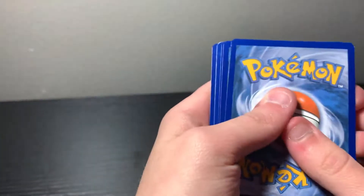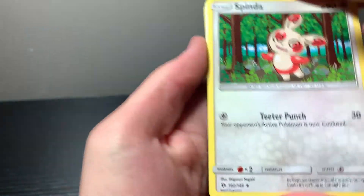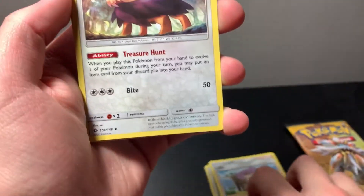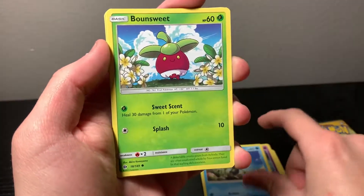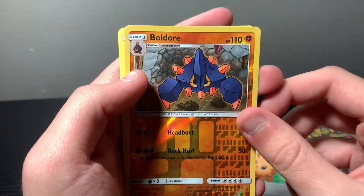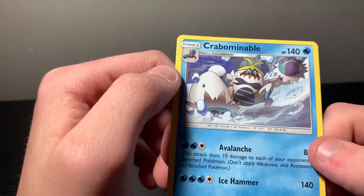I don't remember the pack trick for Sun and Moon base. Should be three to the front. Either the back's gonna be an energy or the back's gonna be the rare, so let's just go with it. We got Spinda, Lily, Hurtier, Stuffle, Marini, Doop Hider, Bun Sweet, Lillipot, reverse holo Boldor. It does have an energy, good enough. And normal rare Crabominable.